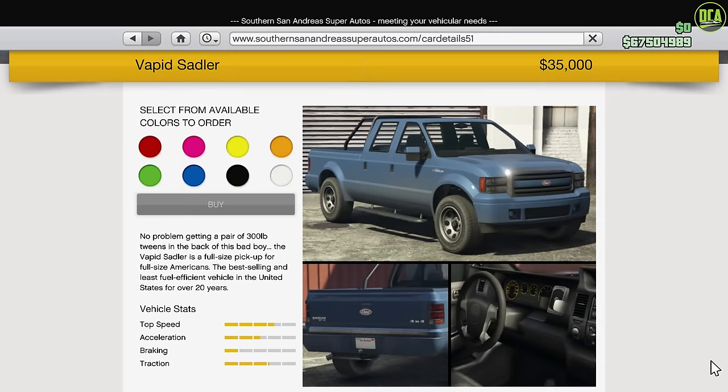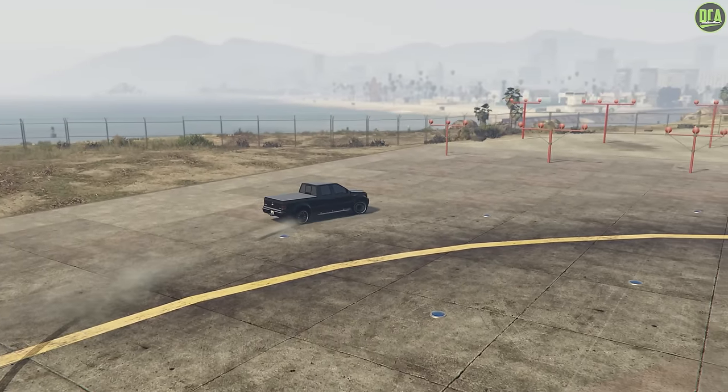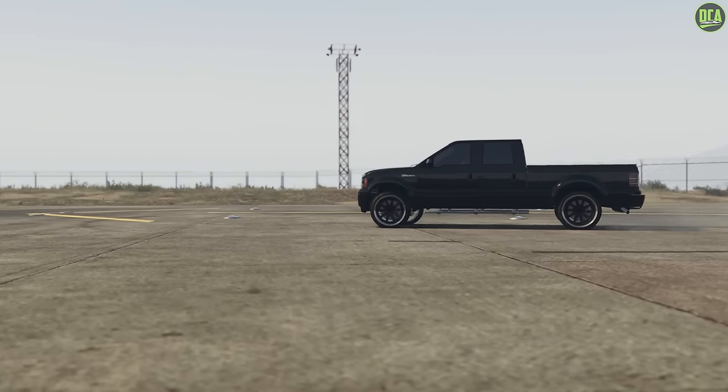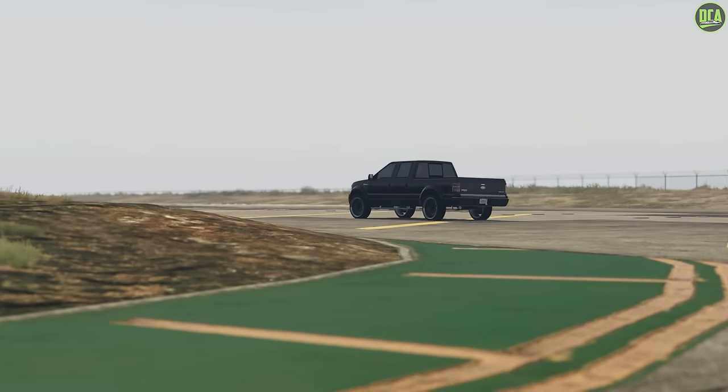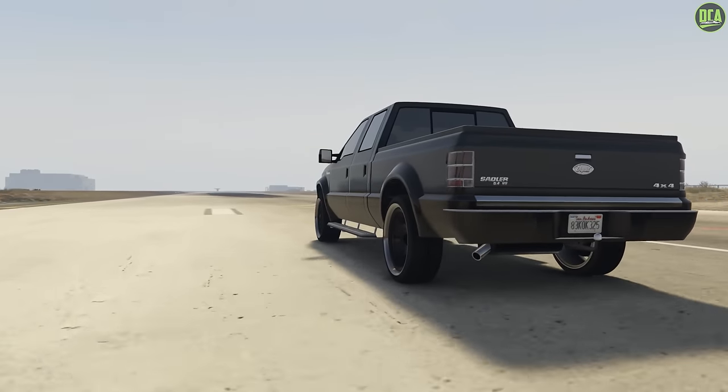Moving on to the Utilities class, the best one is the Saddler pickup truck. You can steal and store this one off the street for free, or buy it for $35,000. This is probably one of the least-raced classes, up there with the Bicycles class, but definitely worth having in your garage since it's essentially free.